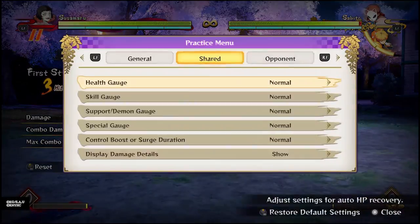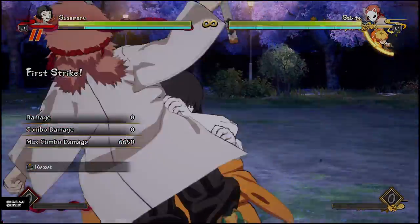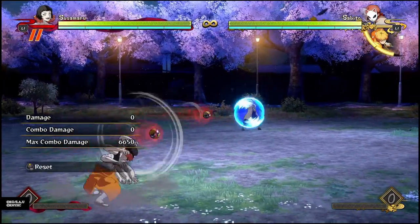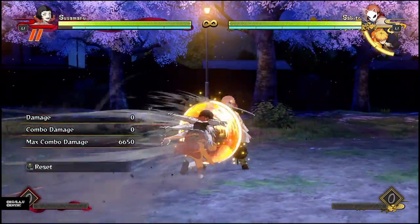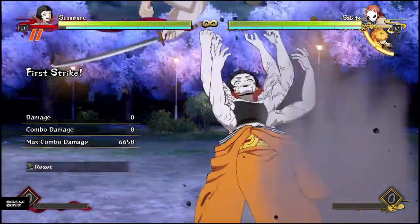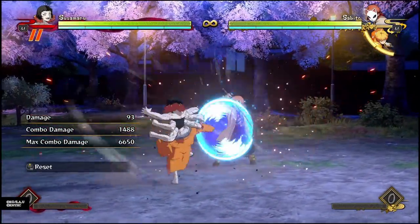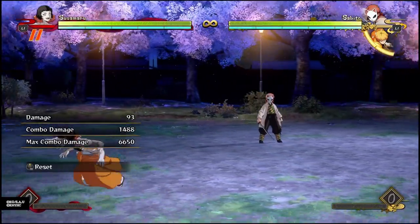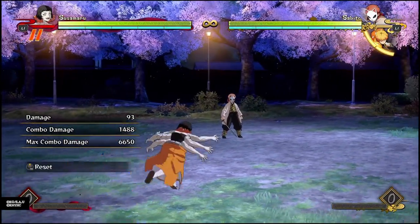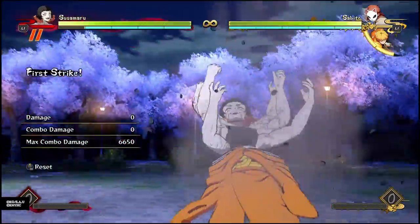Pressure with Susamaru is pretty self-explanatory - you're throwing projectiles, and if they're blocking your projectiles, dash in behind them and go in for a grab. Sometimes just fake out the dash in and actually let the dash in hit, because then they try to sidestep and get hit by the dash in - and after the dash in, you're at advantage, so you can press more buttons or go for a grab. She's not too crazy on pressure, but make sure you're using these slow traveling projectiles as setup tools for her amazing grab.